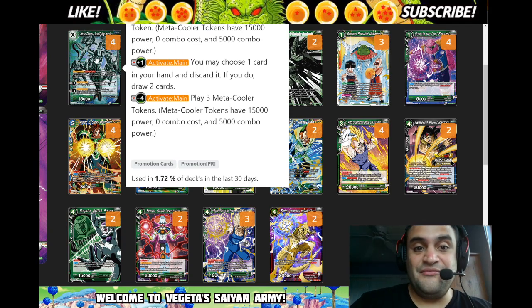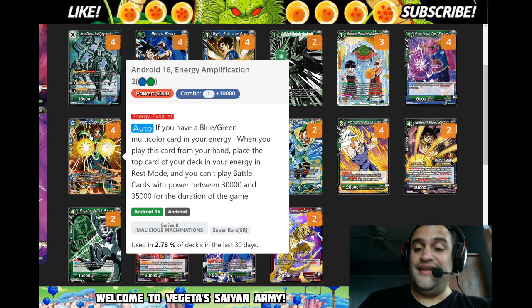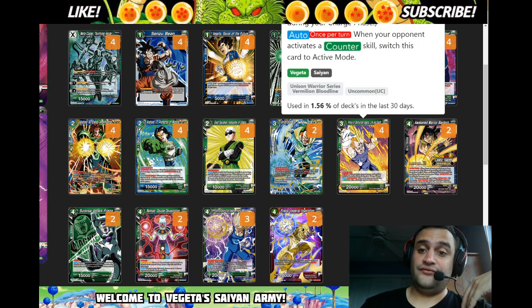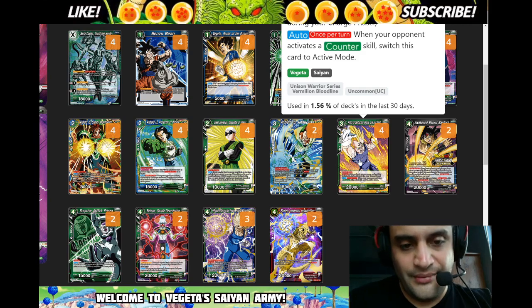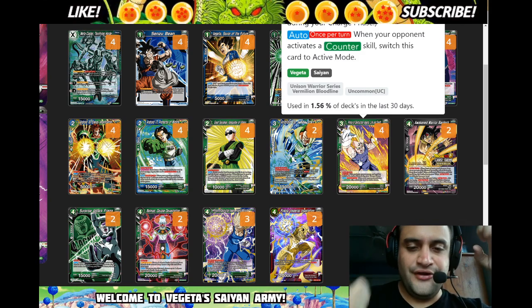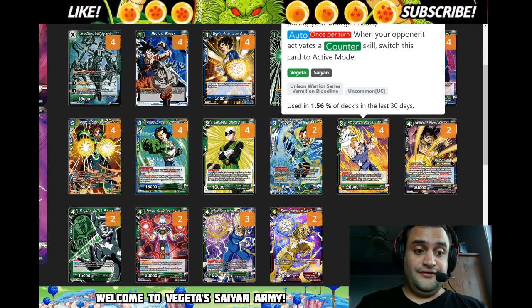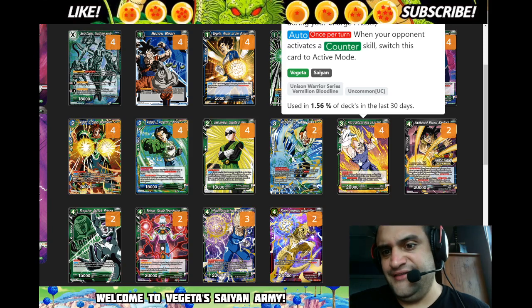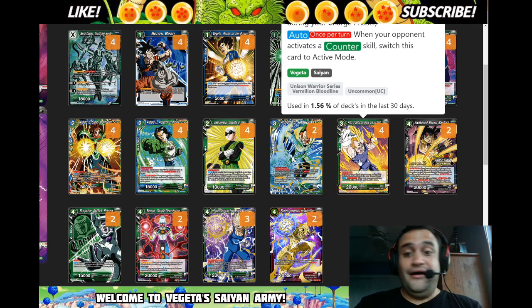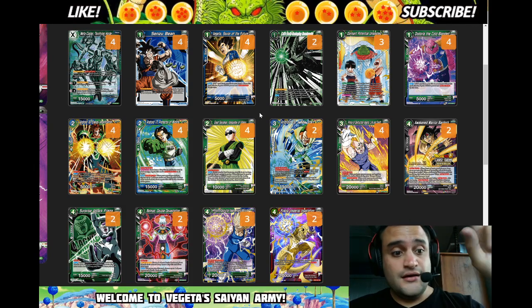I asked everyone on the group about this: Android 16 when he ramps you cannot play battle cards that are 30,000 to 35,000 for the rest of the game. I was afraid I wouldn't be able to play my Servant, but my Servant card is 20,000 so it's no big deal. The Servant gives it 10k so it's really a 30k, but apparently the effect triggers before Android 16's restriction is permanent, so it doesn't proc. If a judge says otherwise let me know, but if I can't I'll just play the two-drop Servant.